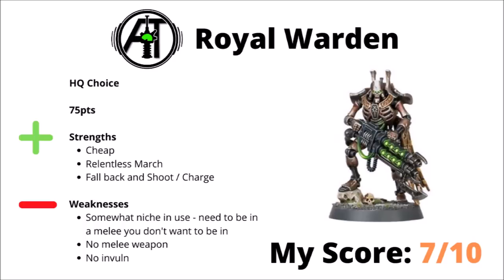Next up we come to the Royal Warden — I did write 7 out of 10 here when I made the slide, but on reflection I'd upgrade him to 8 out of 10. He's an HQ choice at 75 points per model, pretty cheap, provides Relentless March and command protocols, and is mainly there to provide his one key buff: allowing one unit to fall back and shoot and charge. He's got a little bit of damage output with that Relic Gauss Blaster, allowing him to contribute, though he's never going to achieve all that much by himself.